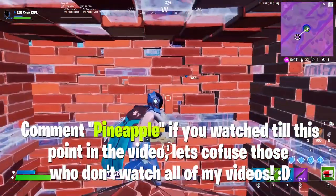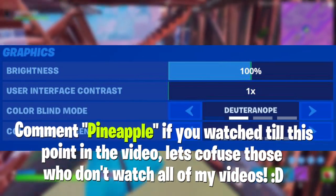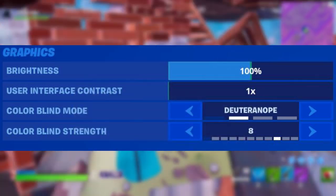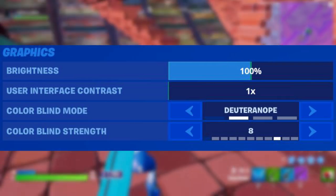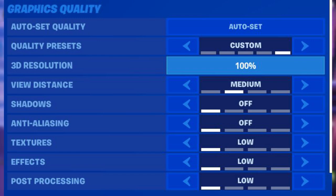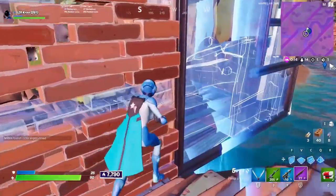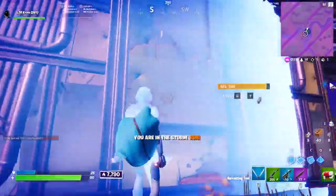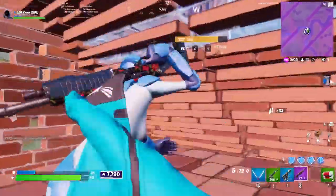For my graphics, my brightness is 100. For user interface I have it on normal — this is the same colorblind mode many pros use. I know Clicks uses this; it makes the zone look a lot better and balances out the colors. For all my graphics quality settings, I have basically everything on low or off. Besides view distance — you do not want that on near or epic, you want it on medium. Pro player Booger does this too; your game runs smoother and you actually get better FPS on medium than on near.